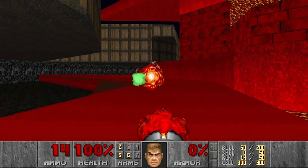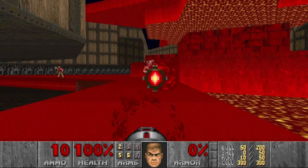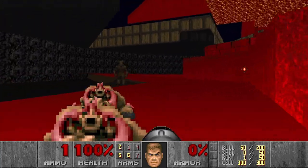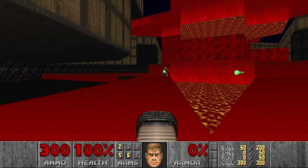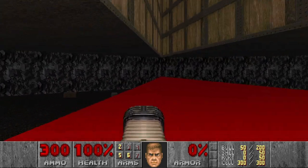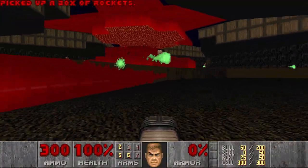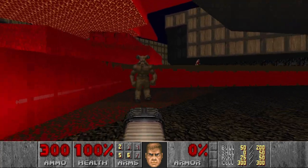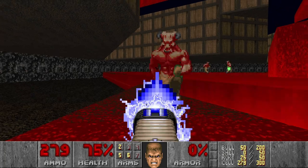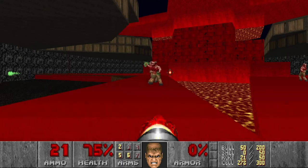Let's shoot the barons. Each baron takes about 5 rockets. Now I need to get more rockets. I also have plasma, but I don't want to waste plasma on the barons because I still need to kill the spider mama. There is some plasma here as well. Then how do I get back? Over here? This area is damaging, so I cannot stay here for too long. And that baron just blocked my way.